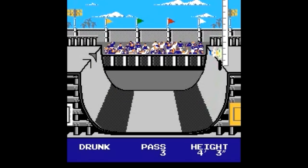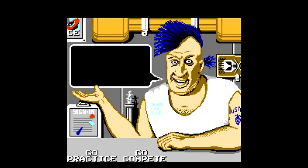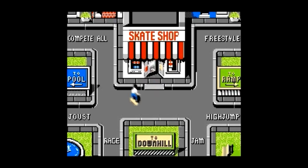There's the freestyle ramp, the high jump, the downhill race, the downhill jam, and the pool joust. Right away you're greeted at the skate shop by this Rodney Dangerfield-looking dude who's got a mohawk and a marines tattoo. You're able to move the cursor around as he says different things, and you get the vibe of this game right away with the super cheesy trapped-in-the-80s lingo.